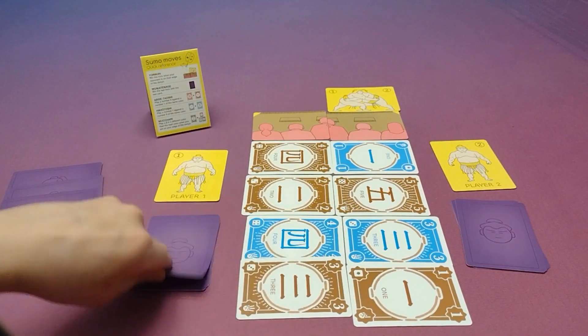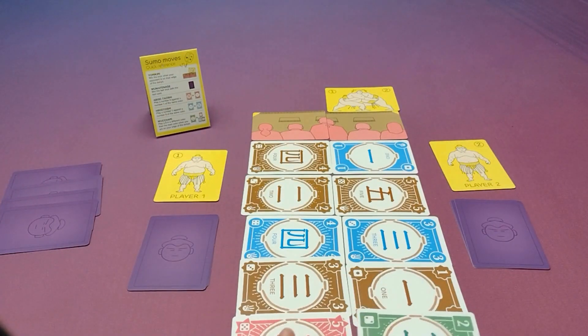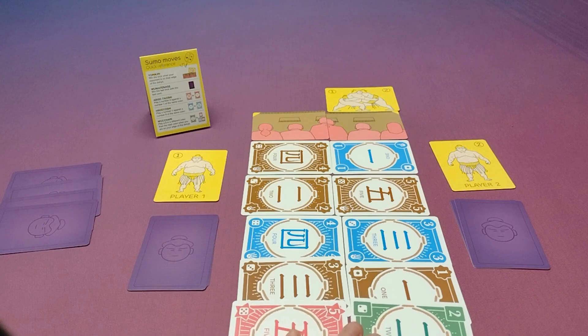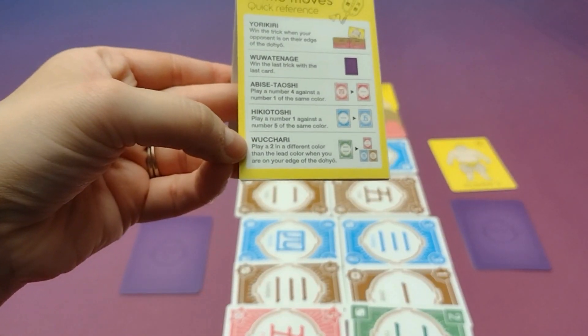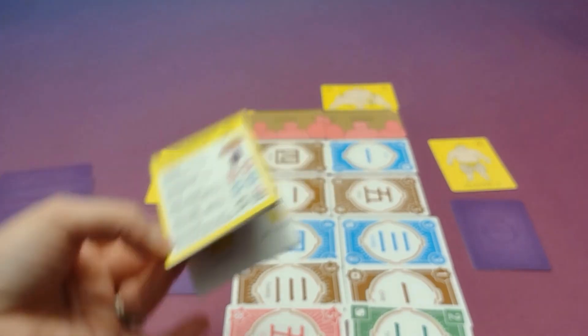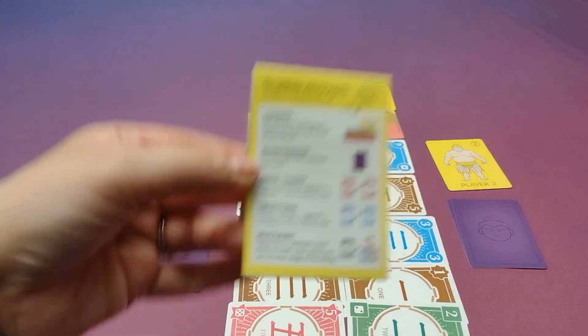It looks like this player might win — they play first again and played a pink 5. This player, unable to follow suit, plays their brown 2, which would be a Wuchari. So if they play a 2 in a different color than the lead color — which they can only do if they can't follow suit — while they're on the edge of the sumo ring, then they will win.